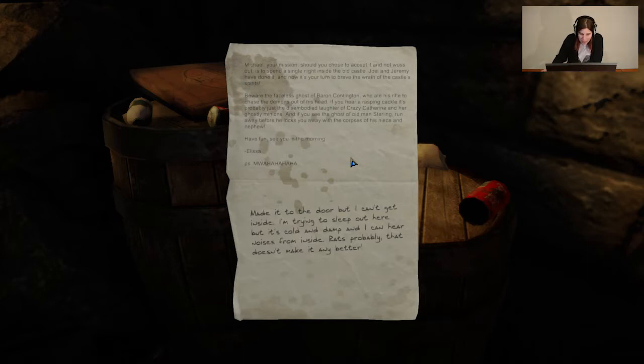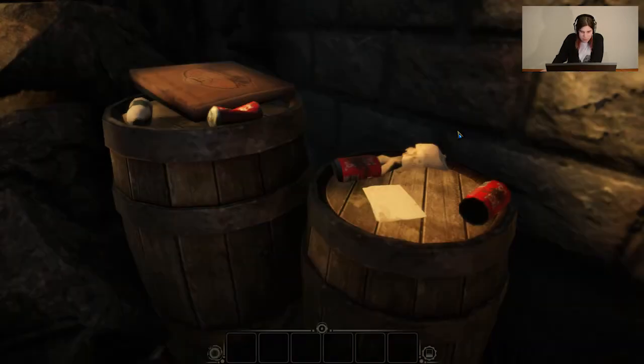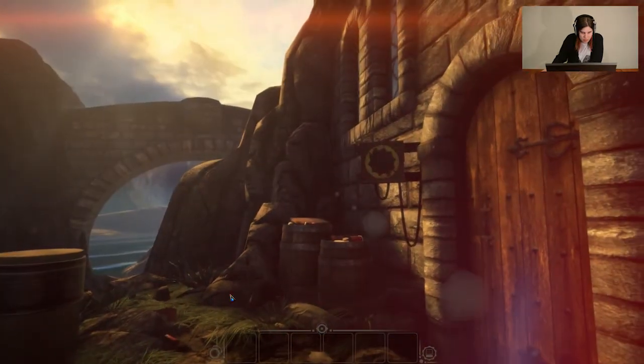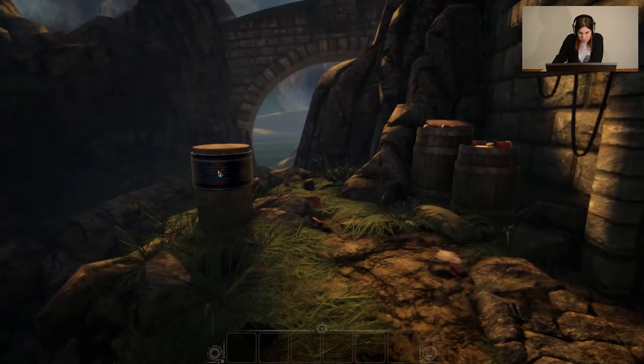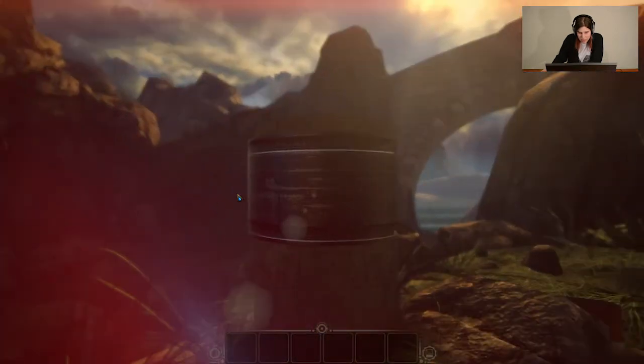"Made it to the door but I can't get inside. I'm trying to sleep out here but it's cold and damp and I can hear noises from inside. Rats probably. That doesn't make it any better." So we notice here that we've got to get some cog pieces which are conveniently located in some spinning things for some reason.